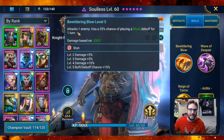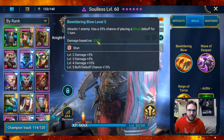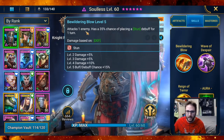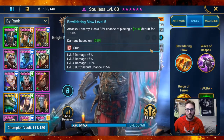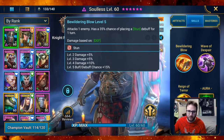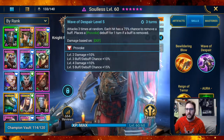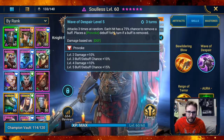First skill: Bewildering Blow. Attacks one enemy and has a 35% chance of placing a stun debuff for one turn. Damage is based off of defense. Nothing super special, but the stun can be useful in certain situations. I've got him fully booked — I used my legendary books on him — so his debuff chance gets up to a 50% chance of landing that stun.